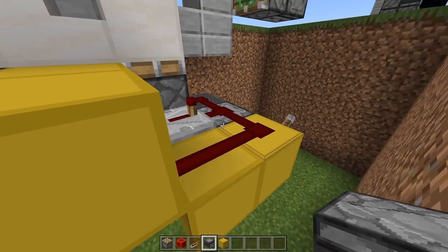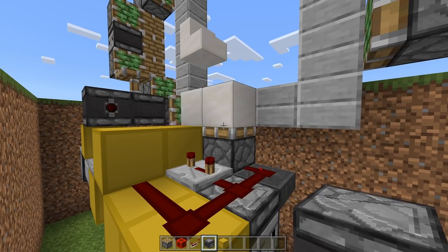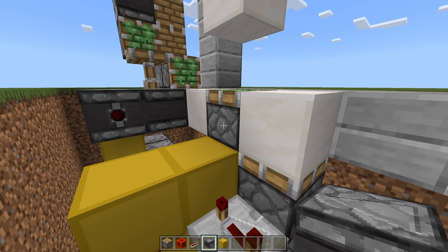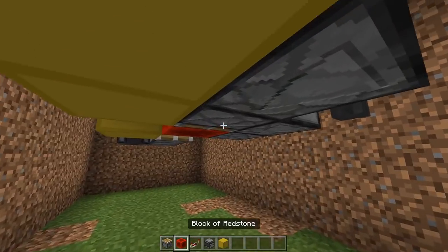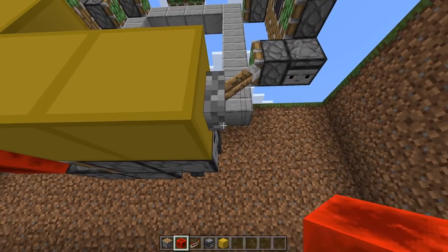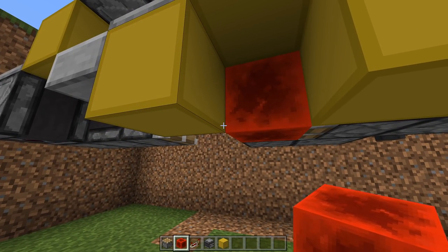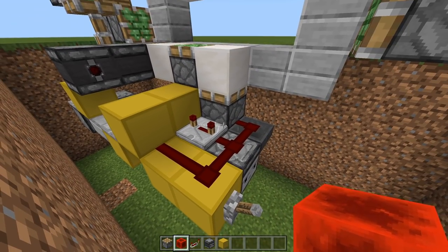Place a block down here and an observer facing downward. Remove this block and have a repeater coming away from this block on one tick. Then have an observer facing away from that observer and then one facing toward this piston. When we flick the lever on and this dust turns on, this piston extends first blocking the redstone block, but when we turn it off this piston retracts and the piston is free to move.